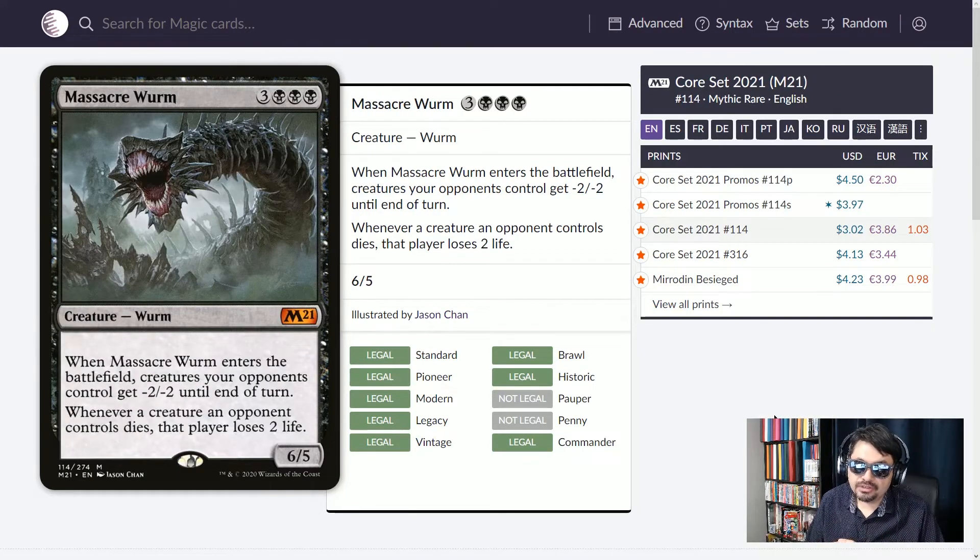We got a new reprint of Massacre Worm. Not only is it an amazing 6/5 creature, but when it enters it gives minus two, minus two to all of the opponent's creatures, wiping out so many. Then opponents lose two life for each creature that died from that board wipe or any other way. Six mana, 6/5, board wipe on a body — love it.